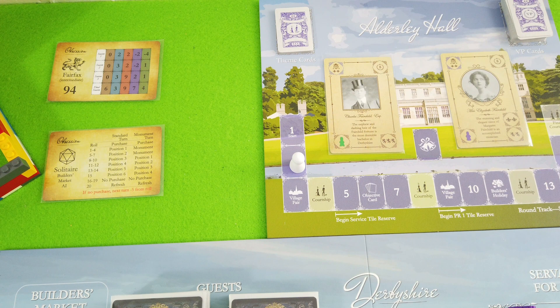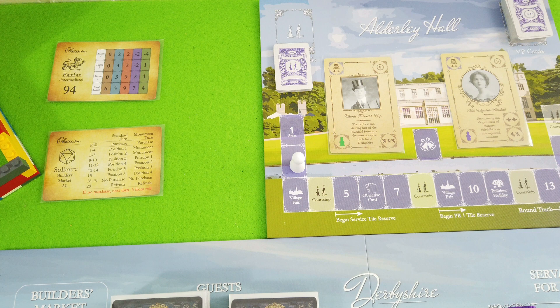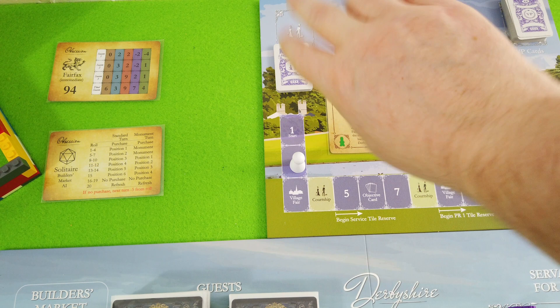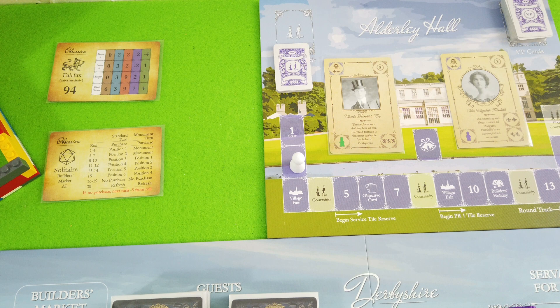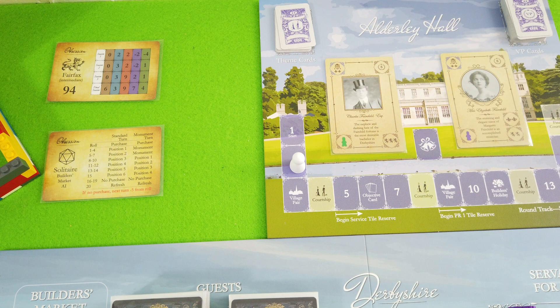Moving into the second turn — in the standard game those theme cards tell you what the Fairchilds are looking for: one of five categories: essential, services, state, prestige, or sporting, with ten cards for each. In the standard game you'd reveal that at the start of each season; in the solo game you play what's called the Jane Austen variant, where you reveal it only when you arrive at the courtship. Right now we're totally flying blind.